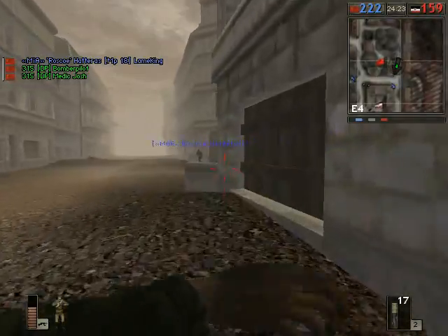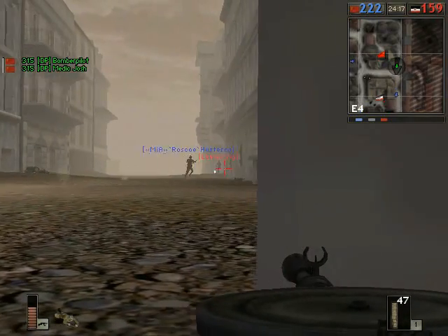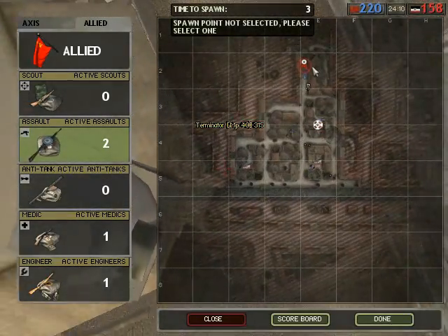Right there was an example of going prone to increase my accuracy, but of course I did take some damage. So the next time I get into an engagement with somebody I'm likely to get killed. And yeah, a little bit closer — that finishes me off.